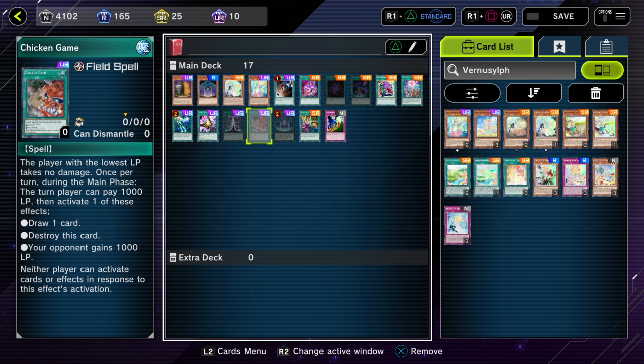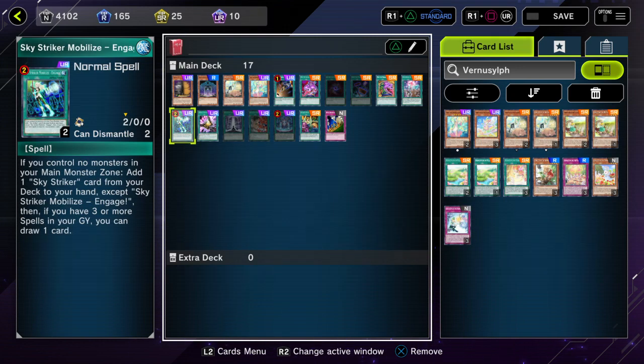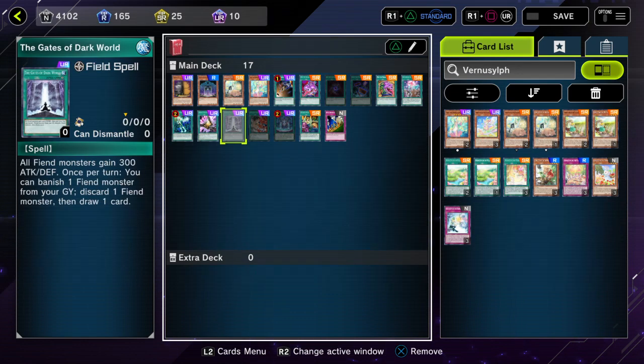Against Sky Striker, they can't use Mobilize or Engage. Even if they have no monster in the main monster zone, as long as Protector is there they cannot draw. Sure, they can still get the search, but they cannot get the bonus effect to draw.